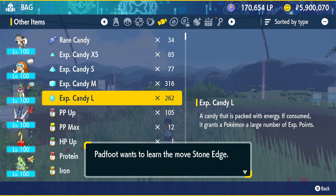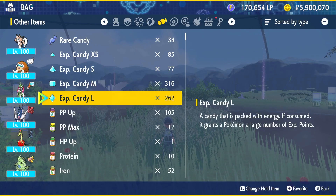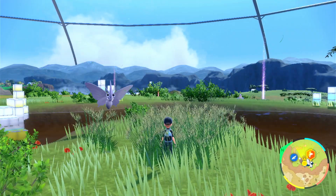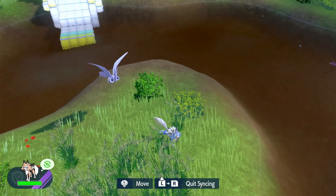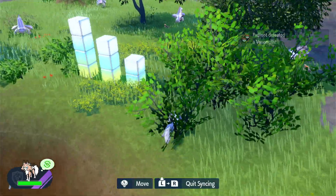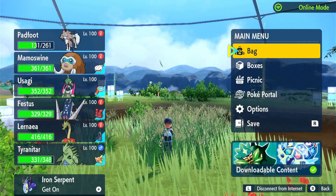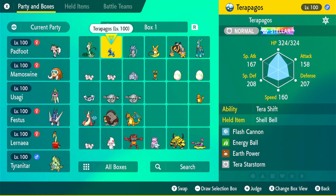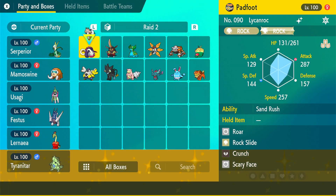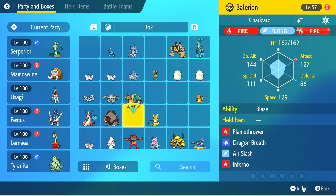Instead of the other option, I'm just gonna level it up to level 100 quickly. Stealth Rock, no Stone Edge — physical attacker, 80 accuracy, 90 power — that's fine. But oh, right, Duraludon is a Steel type, so you're not going to work either. Okay, I have a Vikavolt around here. Let's try out this Charizard — I mean, I have it.